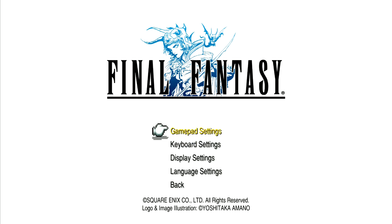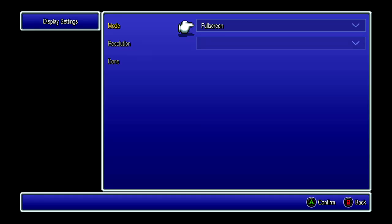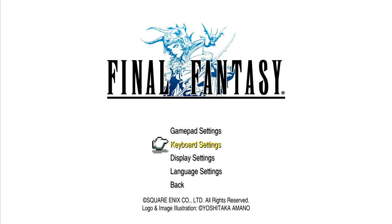The options menu is kind of bare bones. Under display settings you can change between full screen, borderless window, and windowed. It doesn't seem to save your preference — I changed it to full screen on my last recording and it went back to windowed when I started again. Maybe that's because it crashed. Under keyboard settings you can fully change your keybinds.